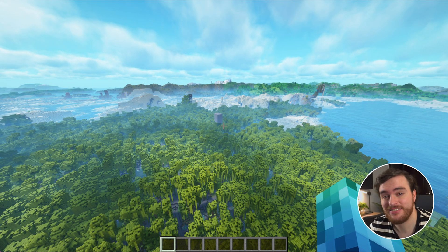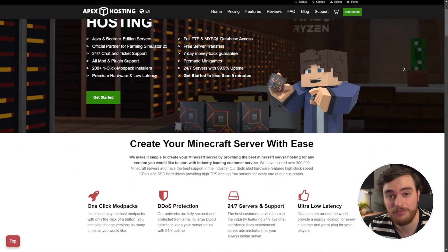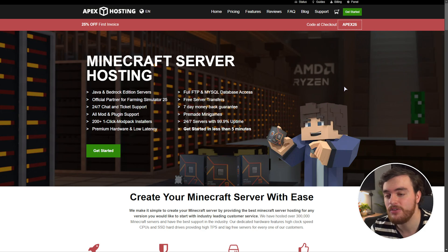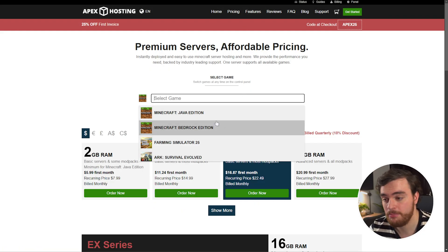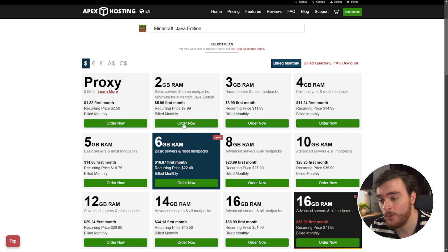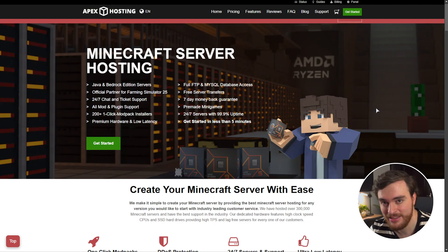Before we get into showing you exactly how to set this up, this video was sponsored by Apex Hosting. If you're looking for a fantastic Minecraft server host with super low latency, powerful DDoS protection, fantastic customer support, automated backups, and way more, I'd highly recommend you check out Apex Hosting using the first link in the description down below. Check the current discount code in the top right — currently it's Apex25 for 25% off your first invoice. Click Get Started, choose your Minecraft edition, be it Bedrock, Java, or any other game, customize your server as you see fit, order now, and in no time you'll have a completely customizable, super powerful Minecraft server set up. A huge shout out to Apex Hosting for continuously sponsoring this channel.